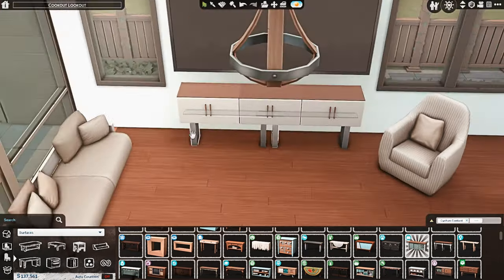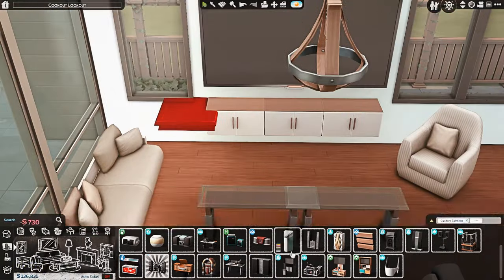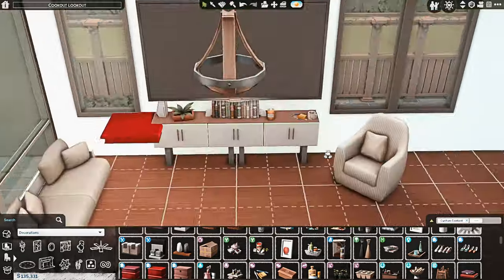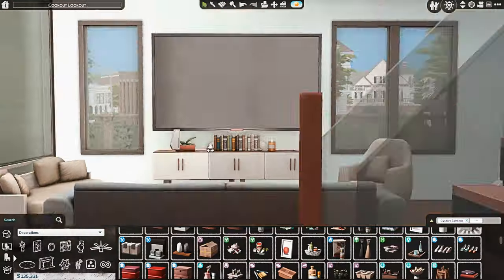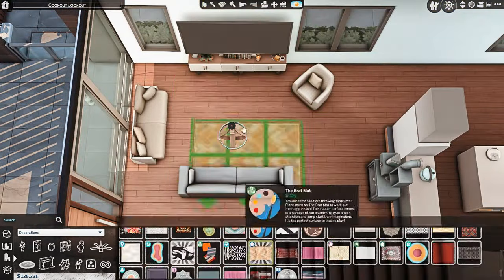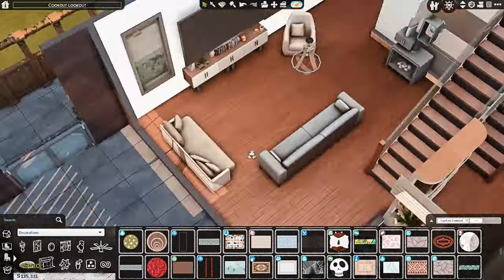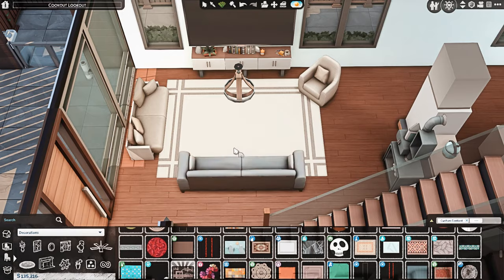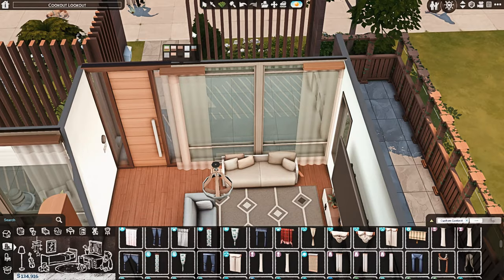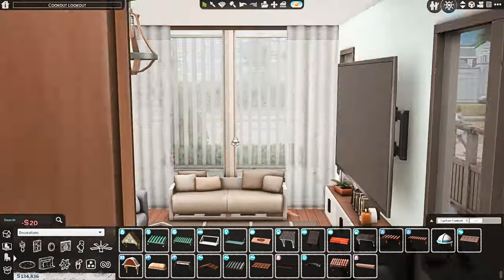Ross rents this townhouse fully furnished because they're not home a lot — maybe home for a week, then gone for two weeks at a time. They don't spend a lot of free time at home, and when they work they don't usually work from home. So they rent the place fully furnished and haven't really personalized it — they haven't given it any decorative personality, it's kind of just the way they rented it and that's fine with them.